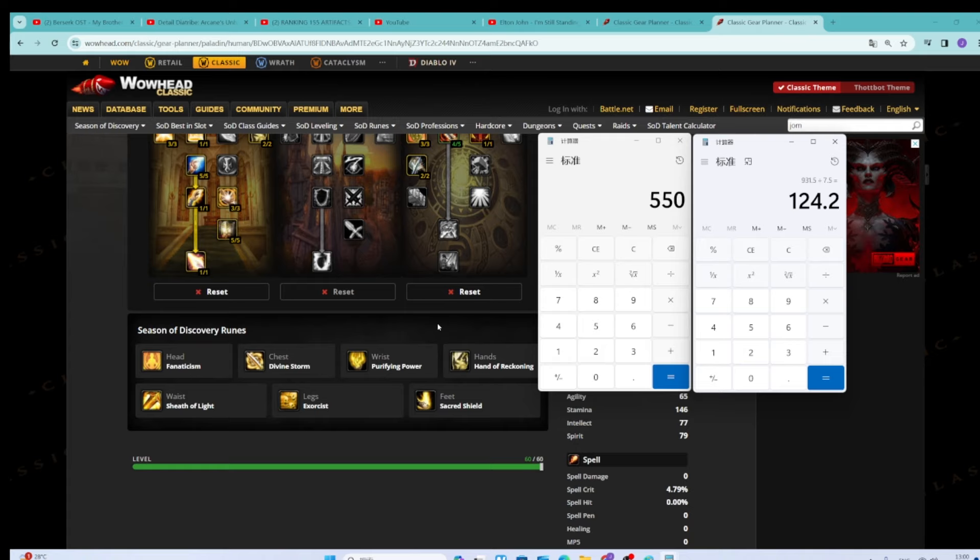This build gets to do 200 DPS to a target that's 13 yards away refusing to be in melee. If the enemy actually ends up in melee, it's the stuff of nightmares because out comes Judgment of Crusader. You swap out of your one-hander into a two-handed weapon just to bitch slap them and Divine Storm them, then go right back into the one-hander and keep pelting them with spells. You get an extra 200-plus Holy damage because you put Judgment of Crusader on them. If you actually get into combat with them, your DPS spikes to 500.